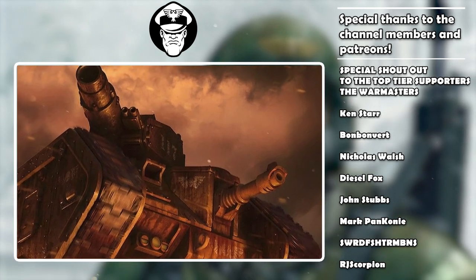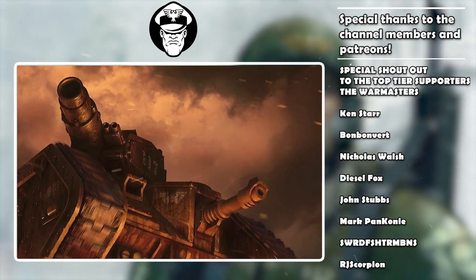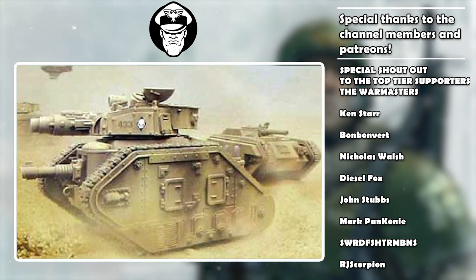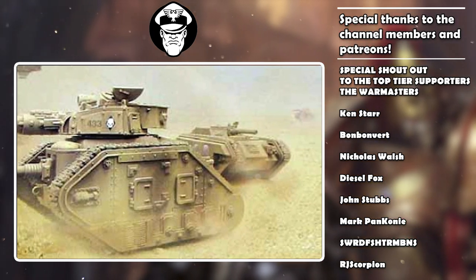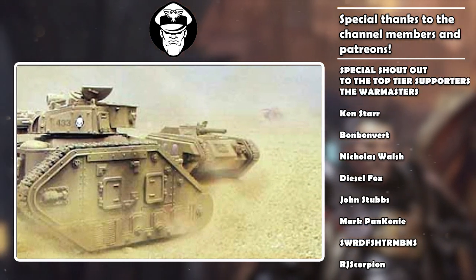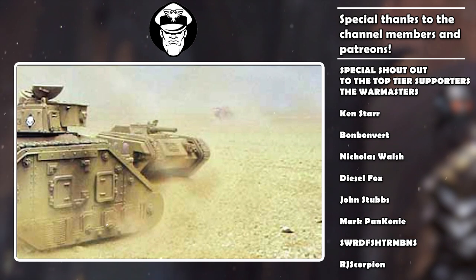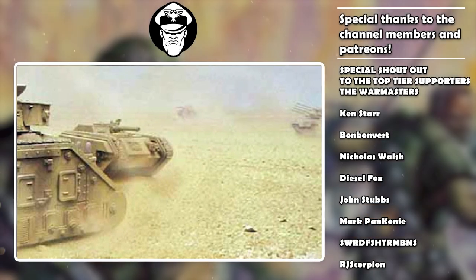Rounding out the stat line, we have a leadership value of 7+, which is pretty standard in the Guard, but it is a little susceptible to battle shock. Fortunately, morale isn't super impactful. The Leman Russ doesn't really need a huge amount of stratagem support — you might use Armored Might here and there or a CP reroll, but they tend to get by fine with their own abilities. They're not overly reliant on stratagems. Finally, we have an objective control of 3, which is very normal for a vehicle of this size.